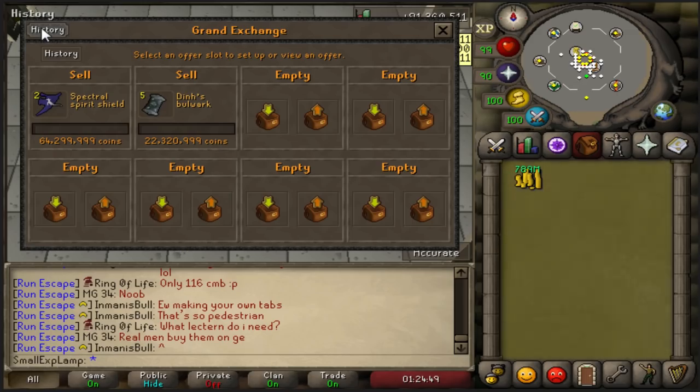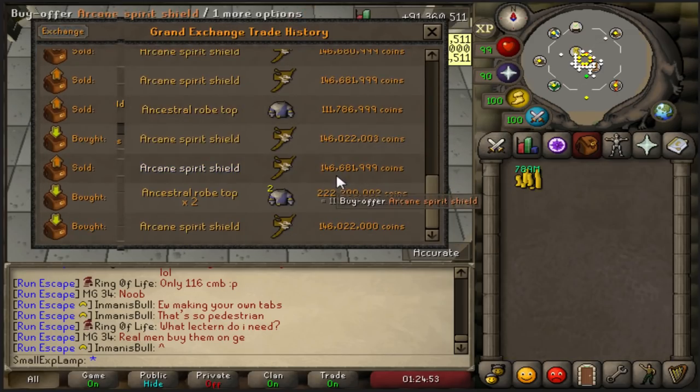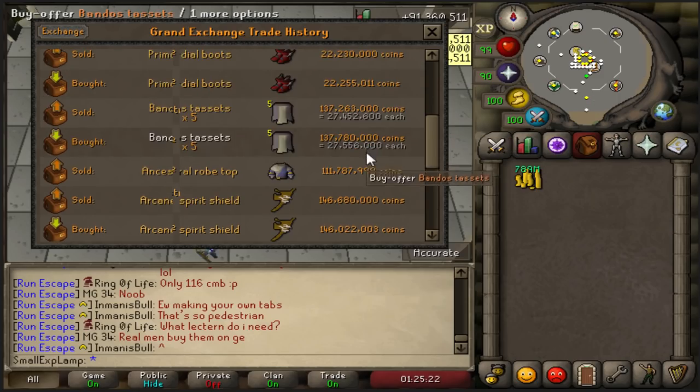Not a whole lot going on in the Grand Exchange at the moment. Looking back on a lot of the things I did — most of the time I'm just going to throw it off to the side and talk about it once I come back. Basically, I was merching Ancestral Robetops for about 700k each — I merched about 3 of those. Arcane Spirit Shields were going for about 660k per one, and I merched my GE limit of those, so 7. Made some decent money there as well. Had a pretty big blunder with the tacits, but didn't end up hurting me too bad.